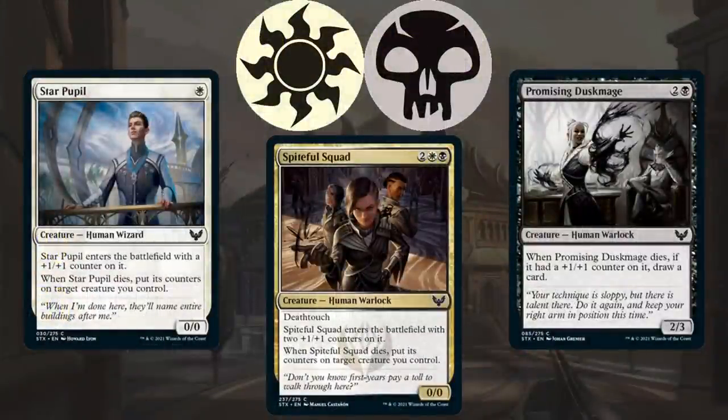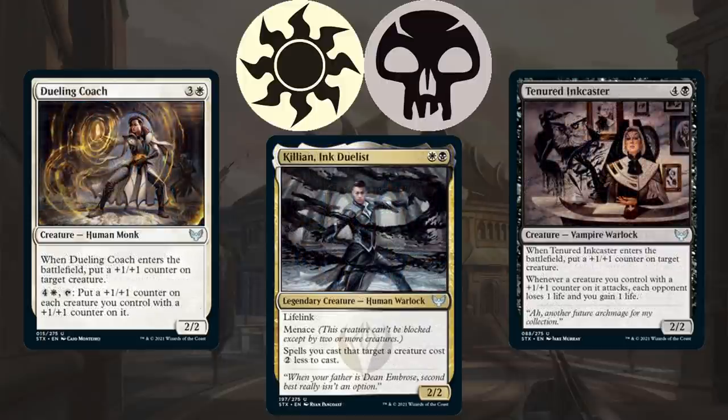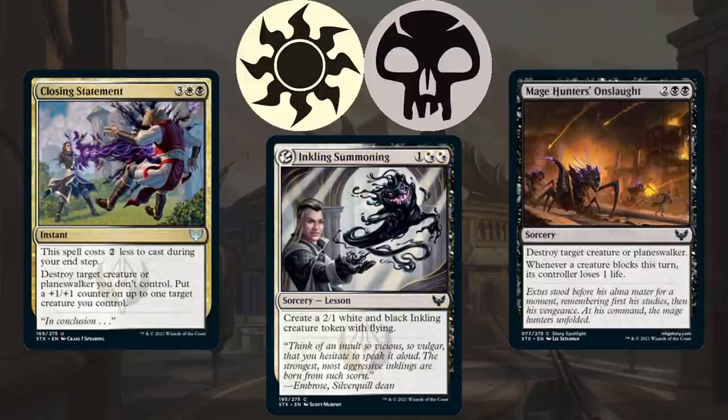Starting with the white-black college, also known as Silverquill — it is a college that is fairly aggressive and focused around plus one plus one counters. Using cards like Star Pupil and Spiteful Squad, along with Promising Dusk Mage, which rewards you for putting counters on your creatures, you can curve out on your opponent and keep your creatures large. You also have access to powerful payoffs like Dueling Coach and Tenured Ink Caster, and Killian lets you cast your buff spells and removal spells for cheaper, while being a great home to put counters on himself. Silverquill also gets access to a quality lesson in Inkling Summoning — three mana for a 2-1 flyer is a solid rate — plus great removal in black and white with Closing Statement, Mage Hunters Onslaught, among others.